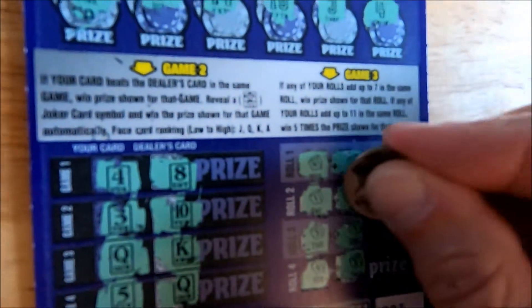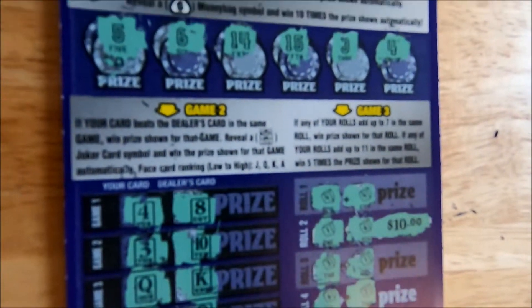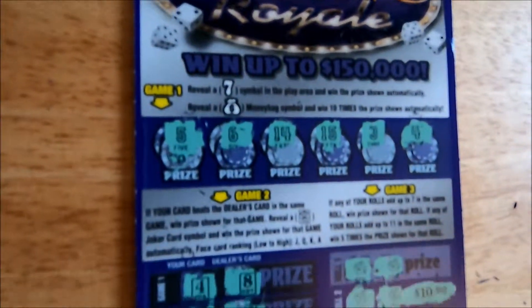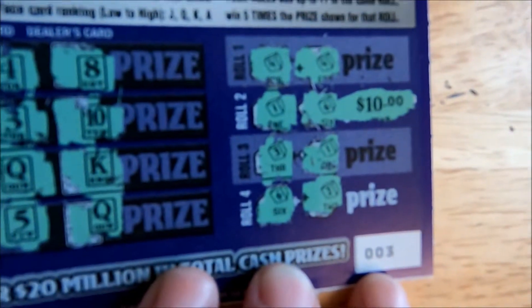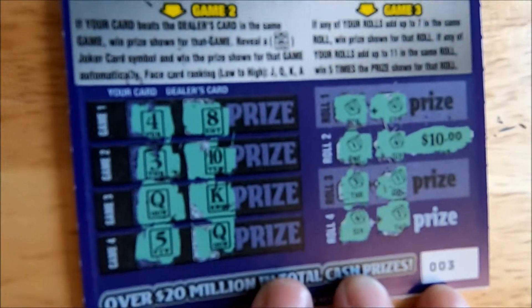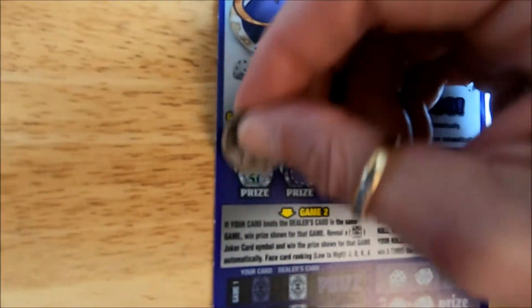Let's see what we won on this card. We won ten bucks, so we made five dollars profit. This is Casino Royale, number 003. We won ten dollars and we've got two more of these, so let's keep going — we're looking for a seven and a money bag.